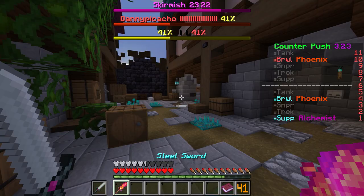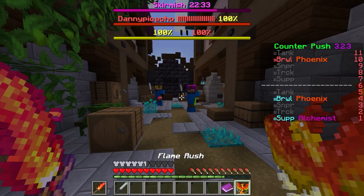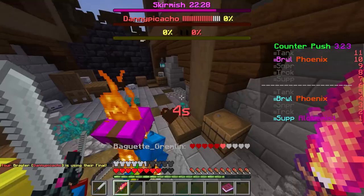You have a steel sword and a one-time-use fire sword. The first thing you're always going to want to do is put your main sword in your offhand, because hitting someone with fire first will basically blind them and let you get some free hits with the main sword. The final is several seconds of being able to use the flame sword as much as you want.